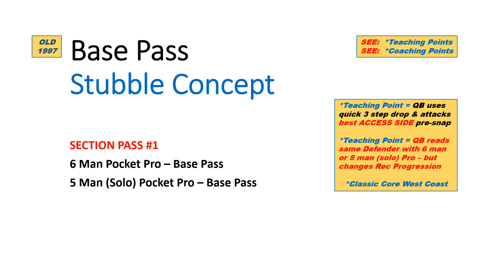Hi, Paul Hefty here with the Triangle O Football System. I want to talk about a classic West Coast pass concept called base pass, something I've used since 1997. We call it a stubble concept — stop and bubble combination. We'll do a six-man pro, then we'll show it out of five-man. The key point is the quarterback reads the same defender with both six- and five-man pro, but we changed the receiver progression.